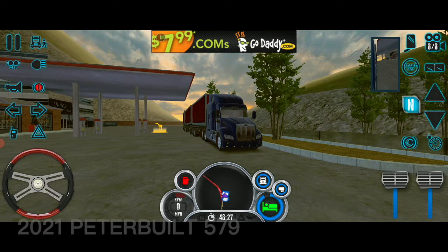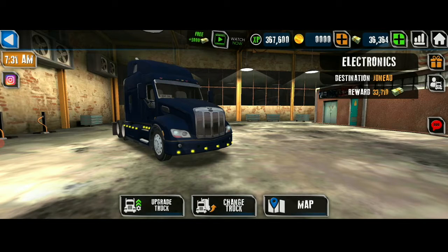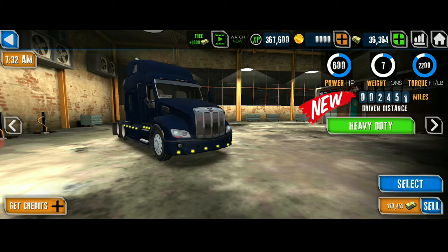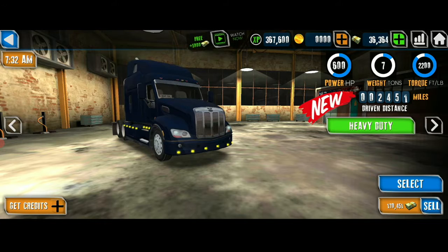This is the 2021 Peterbilt 579, which has 600 horsepower, 7 tons of weight, and 222,000 torque. It's already got 2,000 some miles on its belt.